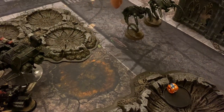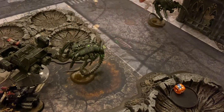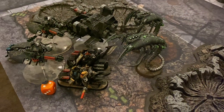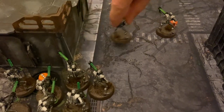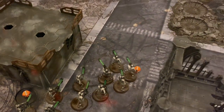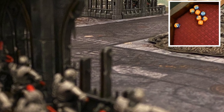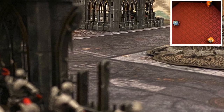For the Necrons, we're going to see these Wraiths move into an unfailable charge range against the Dark Angels. We're also going to see a unit of Warriors move up to attempt to get shots onto the Tactical squad. After looking at it afterwards, we decided they couldn't draw a line of sight. But these Warriors, on the other hand, standing still can — they're going to take eight shots and they're going to get three hits, with only eight in range. They're not going to do any damage, however.